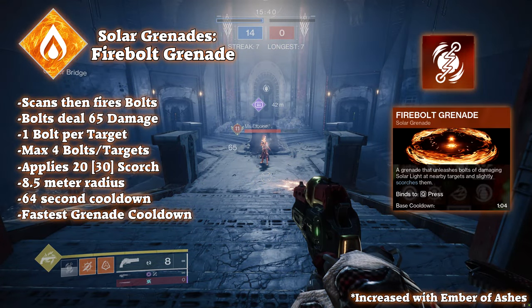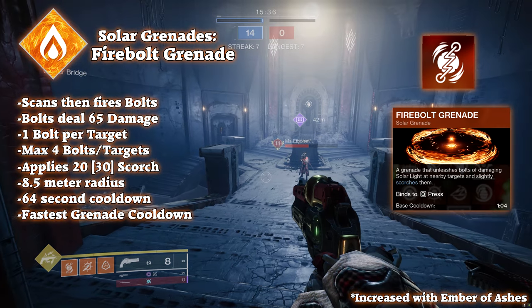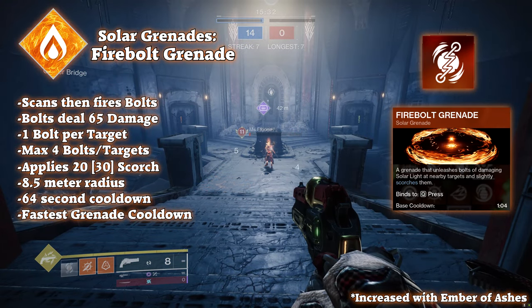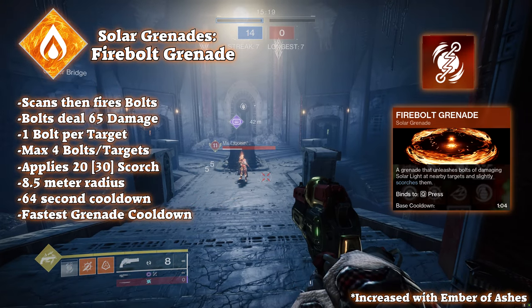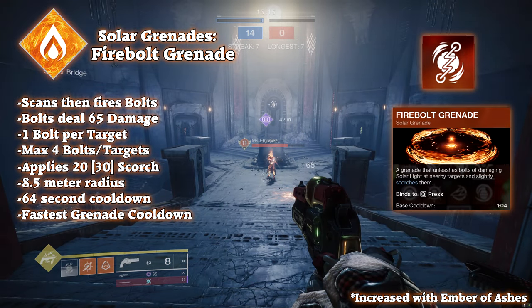Firebolt grenades are basically fire arc bolt grenades. When throwing a firebolt grenade, it will fly through the air until it hits a surface or enemy. A ring of fire will surround the impact destination ranging 8.5 meters, alongside a fireball that shoots out bolts of fire hitting up to 4 enemies instead of the 3 the arc bolt can. Each of these bolts does 65 damage and applies 20 Scorch stacks.